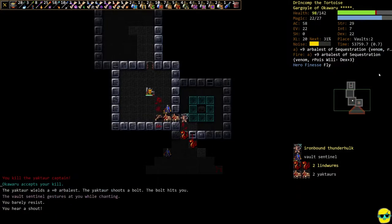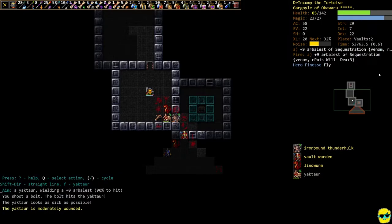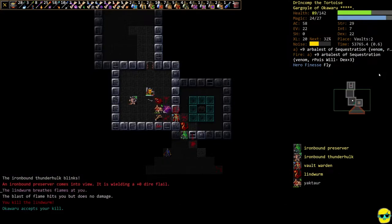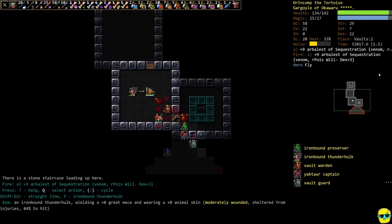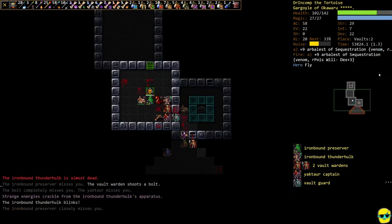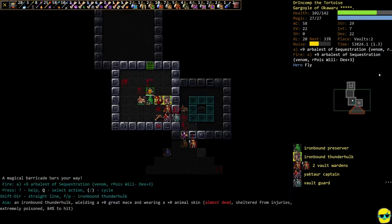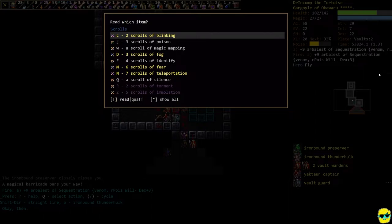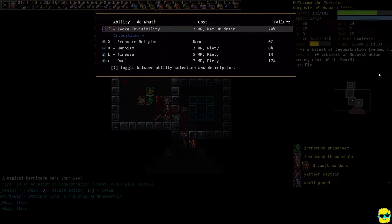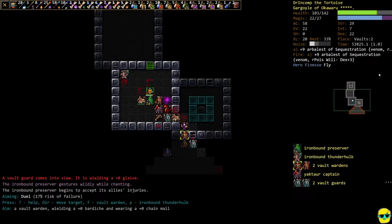We're going to shoot — good, we're getting there. I'm trying to kill the electric guy. The lindworm is in the way, so I'm going to bounce up and rest, going very slowly. There's a magical barricade blocking the way. I'm going to go ahead and use finesse and duel that guy — I want to see how duel goes. There's a warden right here too.